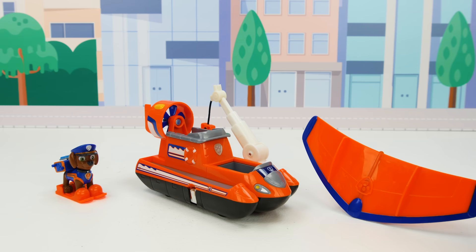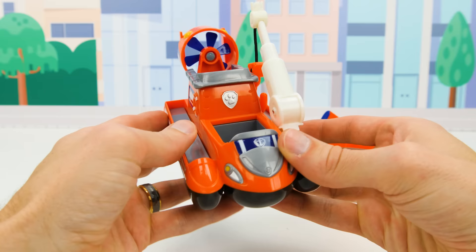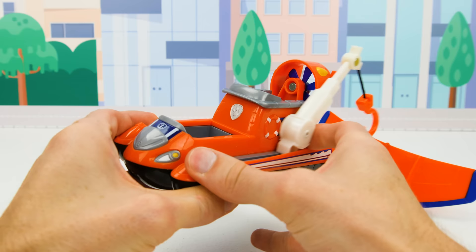Now let's take a look at Zuma's vehicles. This first one is a parasail for gliding over water on rescue missions. And the next one is a two-seater hovercraft for zooming over water and land. It has a sliding hook arm for help on water missions and grabbing onto cargo. And in the back it has a propeller that really spins.